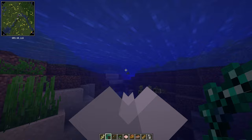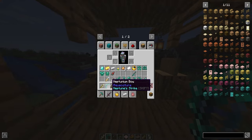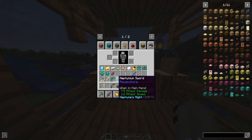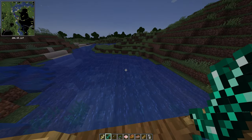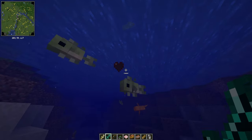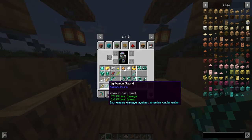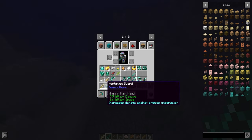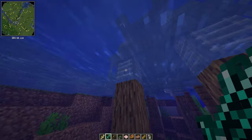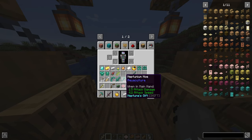This Neptune bow just shoots arrows normally — and we just killed a fish! Could be good for some underwater PVP. The sword increases damage against enemies underwater. It's 7.5 base damage and I'm guessing it goes up to about eight underwater, so that's again very awesome.